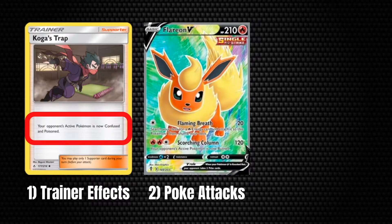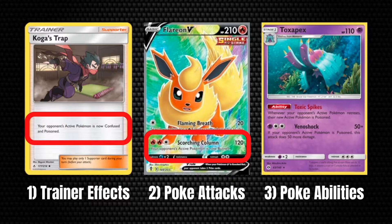Special conditions are inflicted in one of three ways. Number one, trainer cards like Koga's Trap. Number two, Pokemon moves such as Flareon's Scorching Column Attack. And number three, Pokemon abilities like Toxapex's Toxic Spikes.